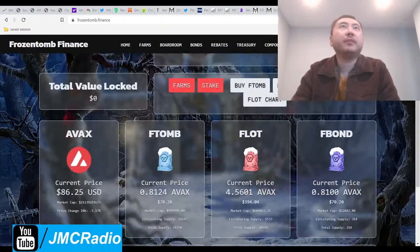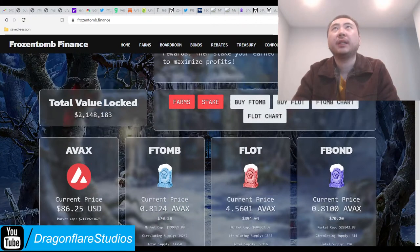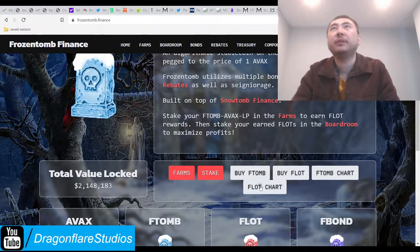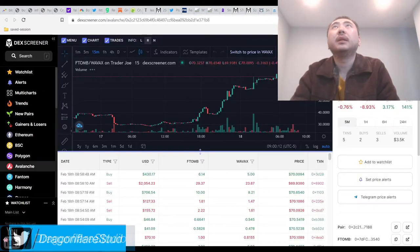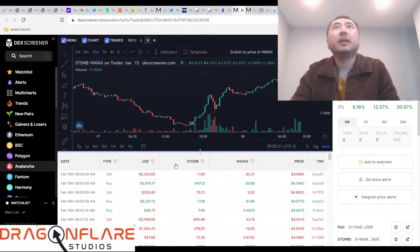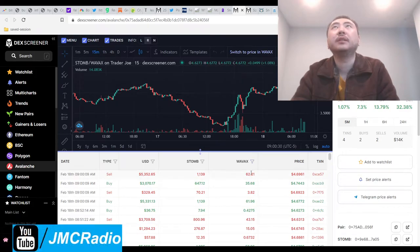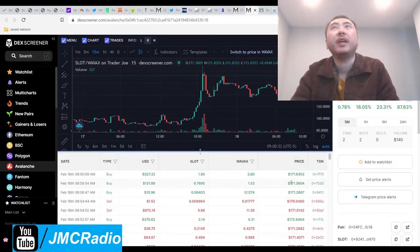That's pretty much what's happened and it's obviously working because now we're going back above peg. Frozen Tomb is almost back at peg, but people are taking some profit because we went straight up. Last night when I went to bed — about 10 hours ago — Snow Tomb was down around $3.20. Now we're at $4.60 something. So it looks like we're finally catching a bid. Slots was also down — now it's almost doubled.